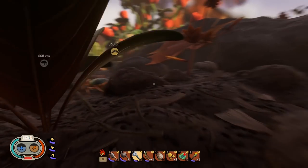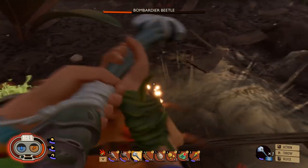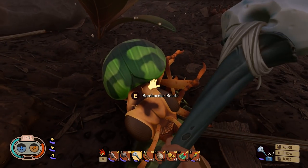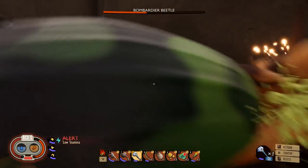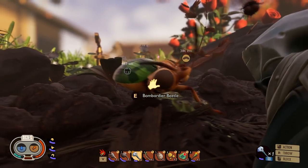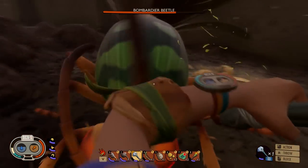Next is the bombardier beetle and this one's a bit tricky. Run in past it and around it — it'll lift its tail and shoot acid where you were. Then circle around it hitting it once, stun it, and finish it off. This rushing method only works about half the time because sometimes it turns on the spot and still gets you. If you're going to try it, run right up to its face then around to the side. You can also try hiding behind something like a plant — get its aggro, hide behind the plant, it'll hit the plant, then go in and beat it.